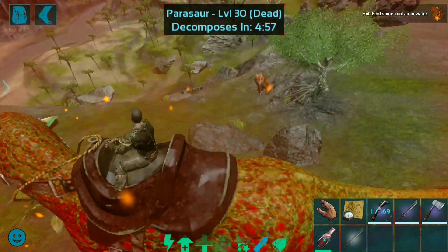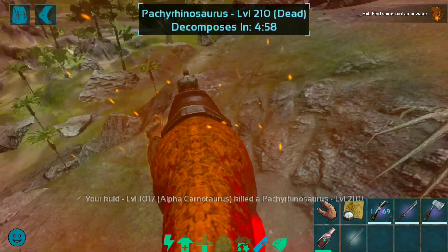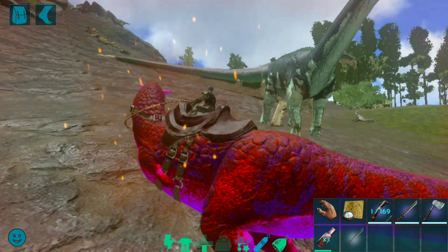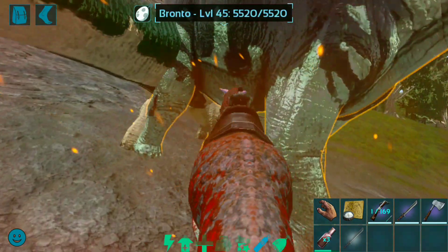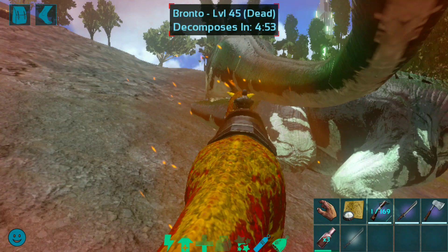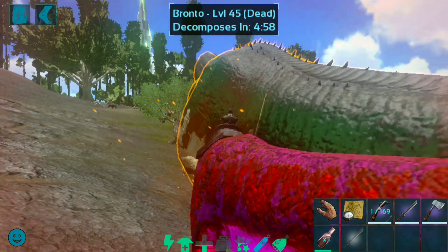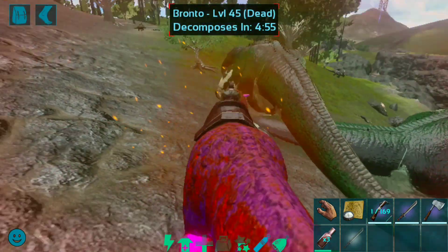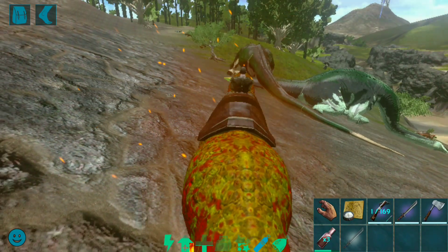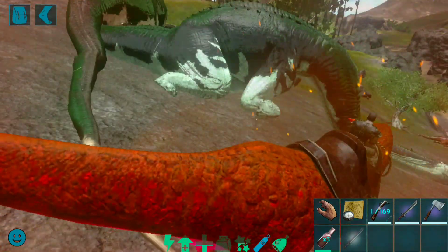Guys, you can see the carno is very powerful — it can kill all dinos in one sword. Let's go to the kitchen area. Here is a brunto — brunto is gone in one sword. The second brunto also went down. Two bruntos are killed with my carnosaurus.